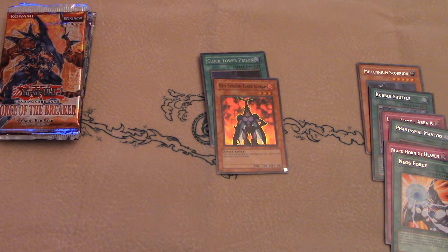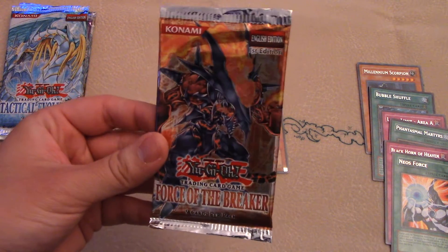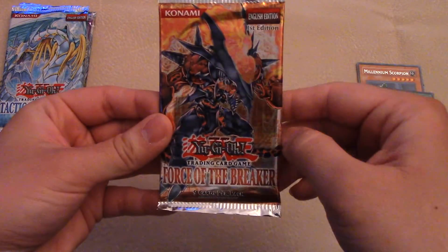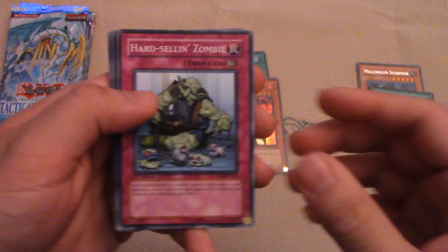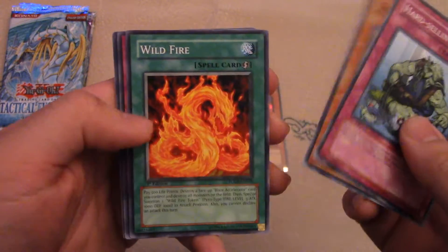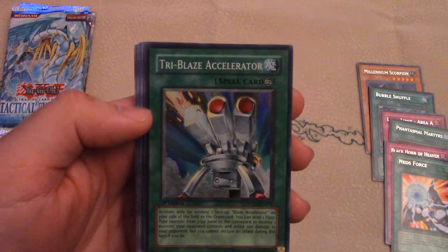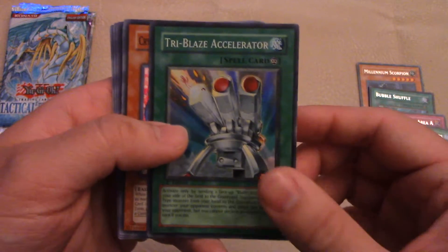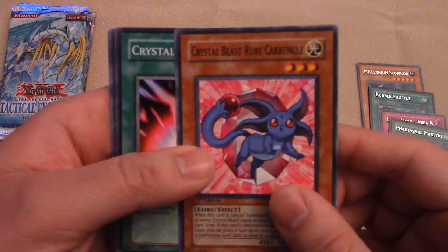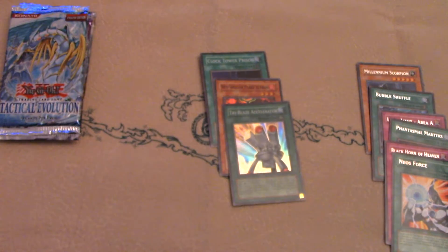Next we have Force of the Breaker. Crystal Beast and Volcanics were introduced in this set. Interesting — I believe this is a Volcanic monster on the front. Oh, we got another super rare here — it's the Tri-Blaze Accelerator; I believe this is for Volcanics. Marinette's for Pyro Monsters, so very cool. There's a Crystal Beast for you — a couple Crystal Beast cards. Crystal Reggae — pretty cool, we got a super rare out of that at least.